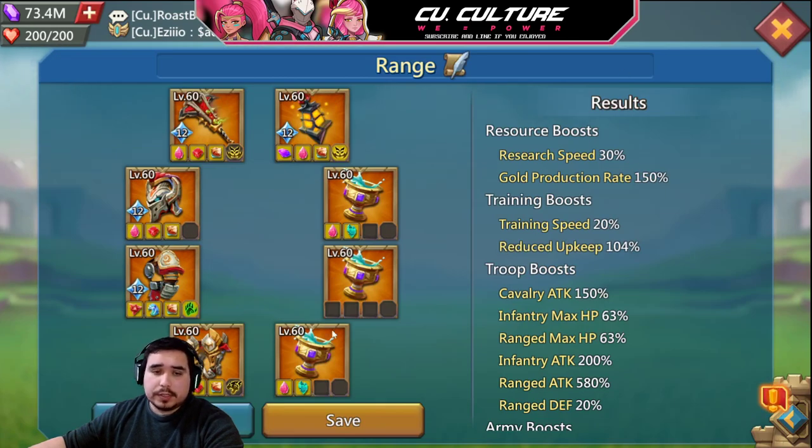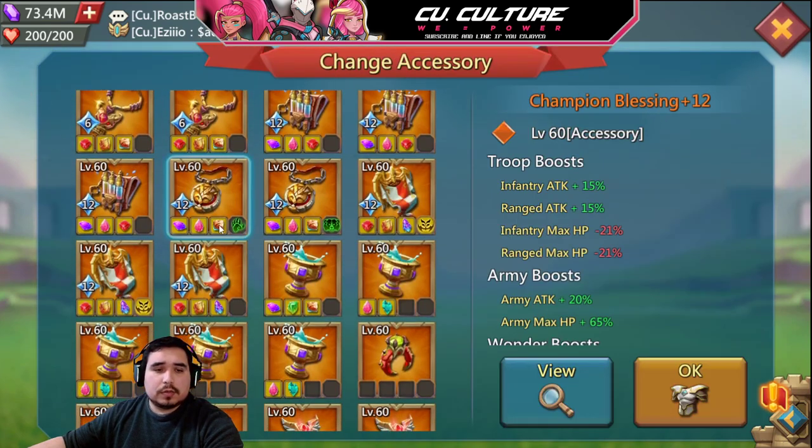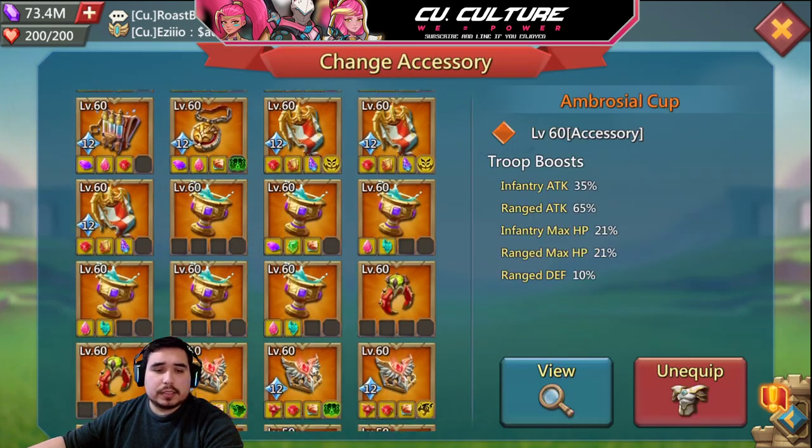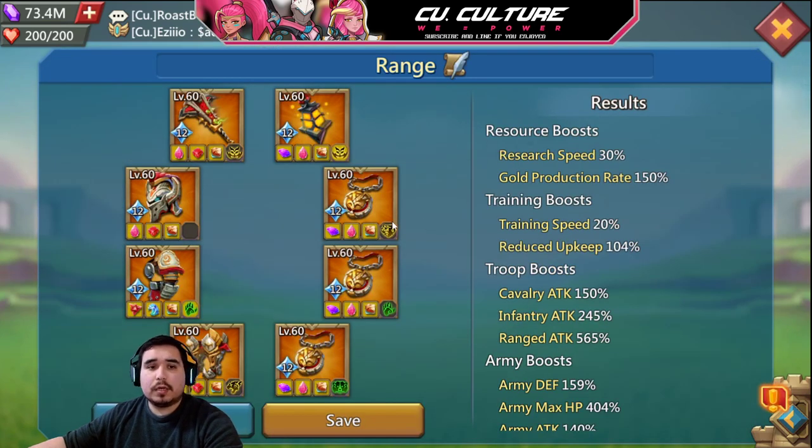If you're going to make a range accessory, the best one you can have would be the blessings. In terms of champion accessories: fates are your number one priority, blessings are number two, and valors are number three. I always recommend going for three fates first, then work on blessings — either all three blessings, or two blessings and one valor depending on your playstyle.